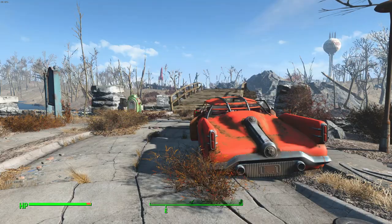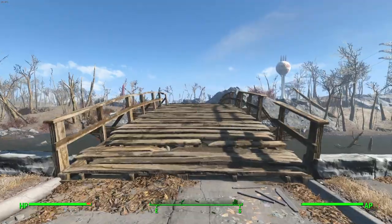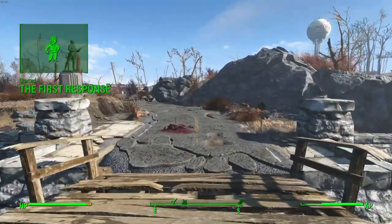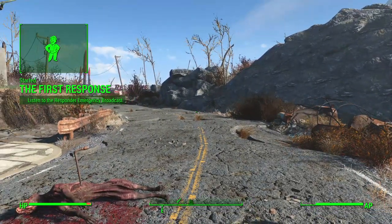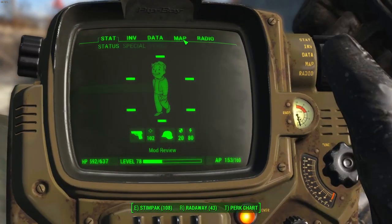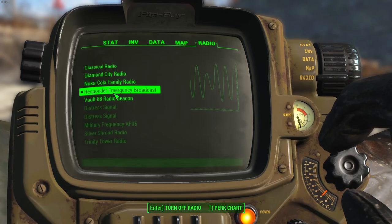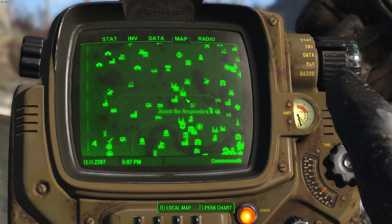The Responders is a faction from Fallout 76 that has now been implemented into Fallout 4 via this mod. To start it, we simply travel to Sanctuary, cross over the bridge, and right there we gain our quest. We're going to listen to the emergency broadcast. I have my radio turned off for copyright reasons, but regardless the broadcast is up and now we know where to travel to.